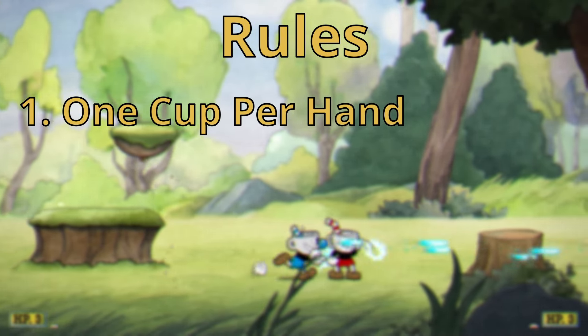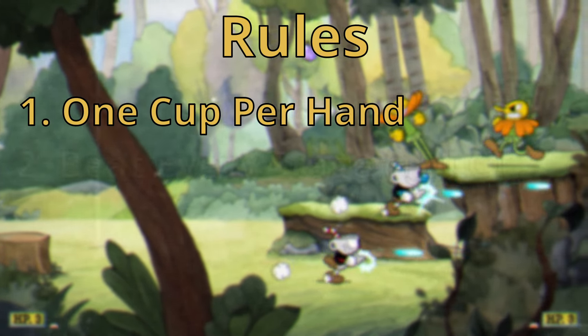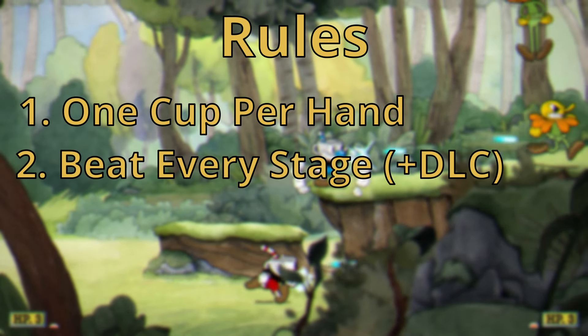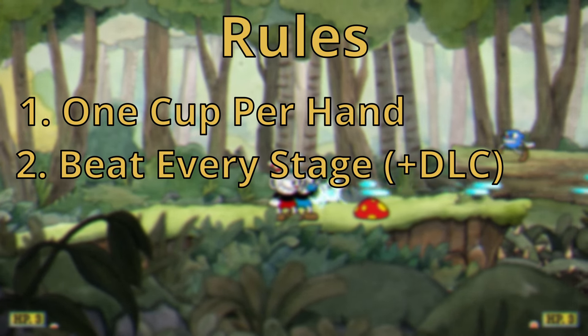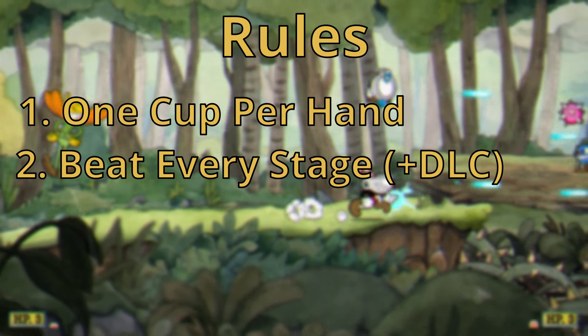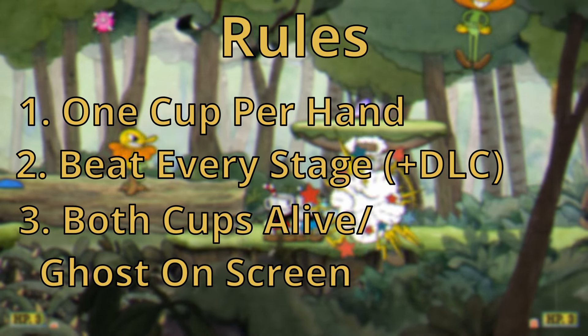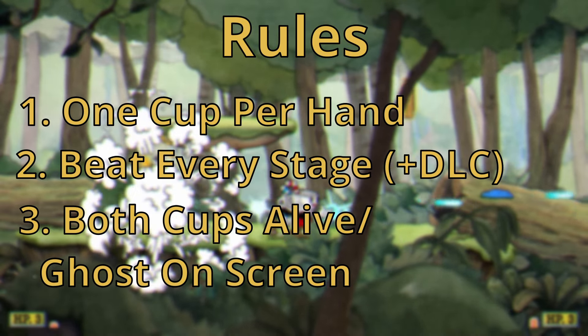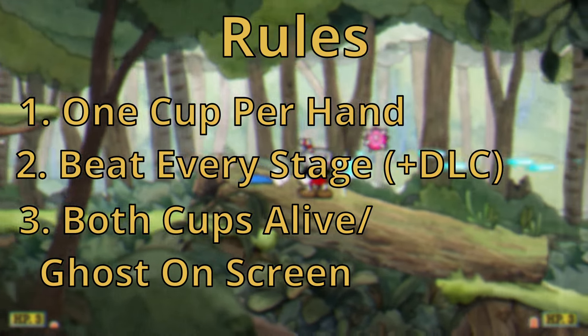The goal of the run is simple: to beat every stage in the game, including the DLC. In co-op mode, the boss's HP doubles and if one of the players dies, his remaining HP cuts by health. So, to avoid cheesing bosses, I will count an attempt a success only when either both cups remain alive, or when the ghost of the dead cup is still on screen.